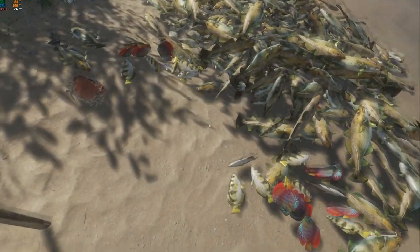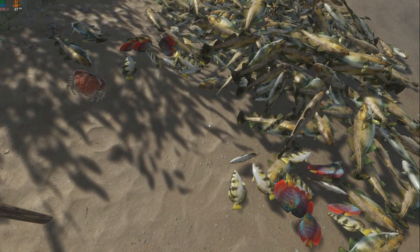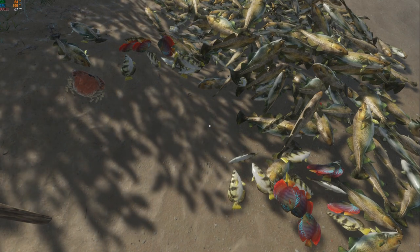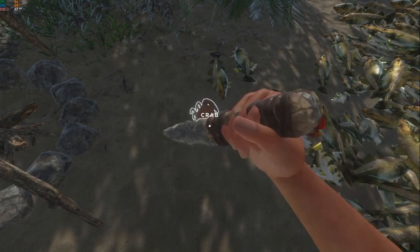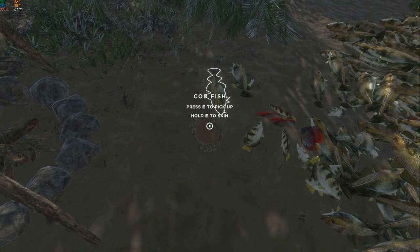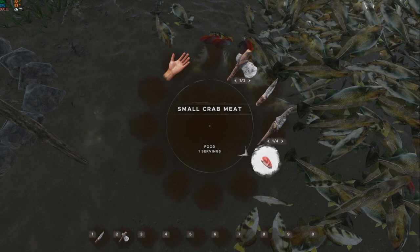One important thing about food spoilage: just like plants spoil, so does food. However, animals will not spoil and will not despawn as long as they stay in their whole state on the ground. It's not until you actually skin them and get the meat that the timer starts. As soon as I skin this crab, I now have small crab meat in my inventory — if I leave it in my inventory or throw it on the ground without cooking it, it will turn into spoiled small crab meat, which is useless. If you eat it, you'll get sick.